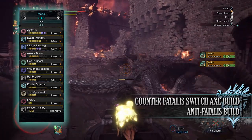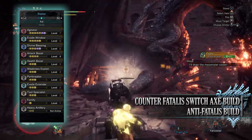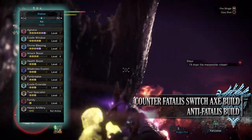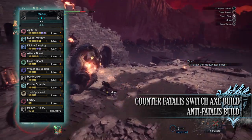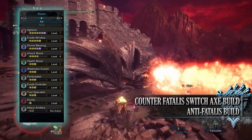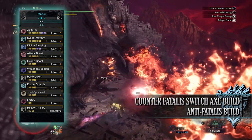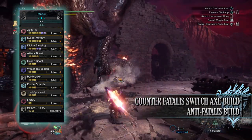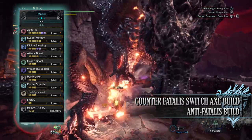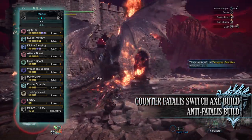However, a word of warning: when using the Rock Steady Mantle you can still take damage when performing the Zero Sum Discharge, hence why we've also gone for Divine Blessing at level 5. Next up you have Fortify at level 1, a useful skill for tough monsters in Monster Hunter World Iceborne — every time you faint you'll come back with increased raw attack and defence, and this buff can be applied up to 2 times. Finally, when wearing your mantles you'll have Heavy Artillery level 2, which increases the damage from heavy artillery in Iceborne by 100%. So when using cannons, ballista, or similar, try to make sure you have a mantle available before you fire those weapons.